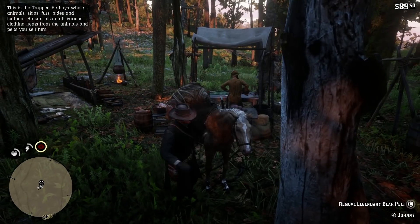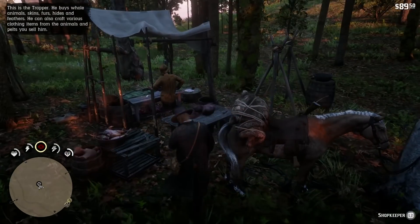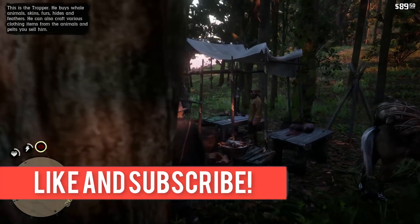You can just stow the pelt on your horse and you will be able to sell it like that, because if you try to take it off and bring it to the shopkeeper, you won't actually be able to sell it.